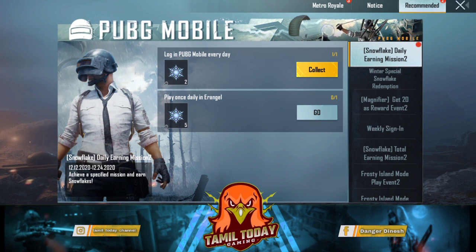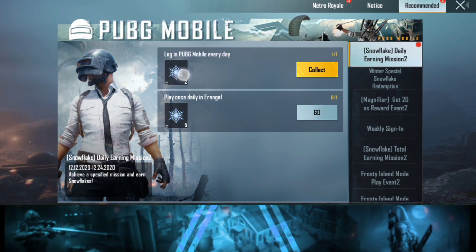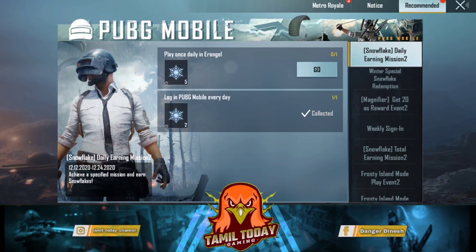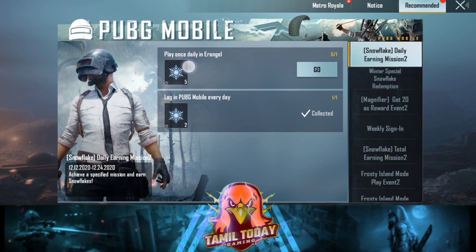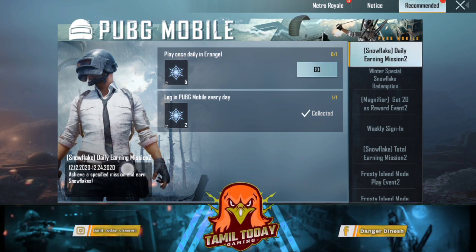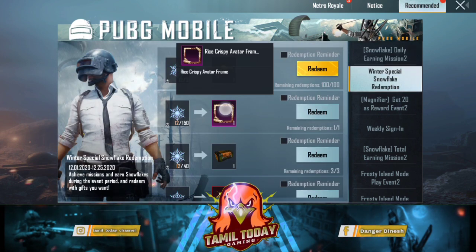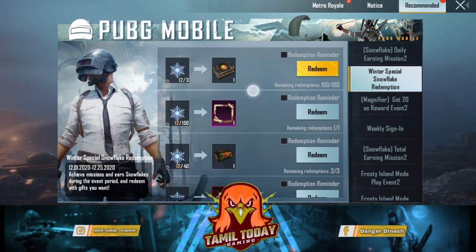Okay, so now you can click Events. Events clicked — first one, you can see snow, we can get daily login. Next one, classic match daily play, you can get an edge, you can see snow. You can start — so this one starts on the 24th.